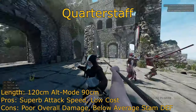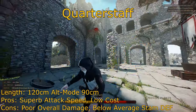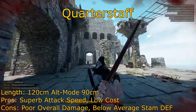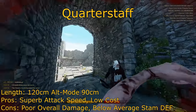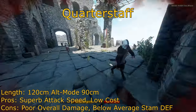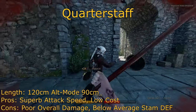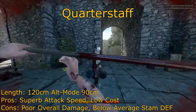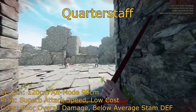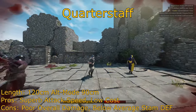Starting off is the quarterstaff. In terms of length, the quarterstaff's reach is on par with the greatsword, and if you use its alt mode, it shortens down to the size of a bastard sword. On paper, it doesn't seem all that great. Its damage is poor in both swinging and stabbing. Its alt mode does decrease range but increases your speed at a cost of damage as well. And since it's a blunt weapon, it stops on hit, so you can't hit multiple people with it, and you can't kill them very quickly.